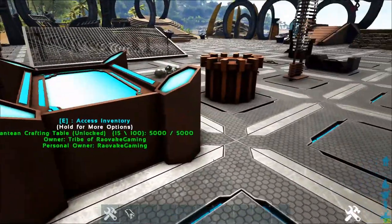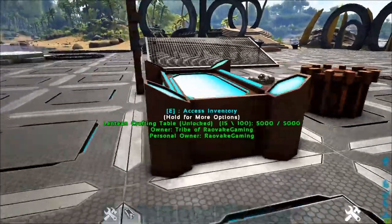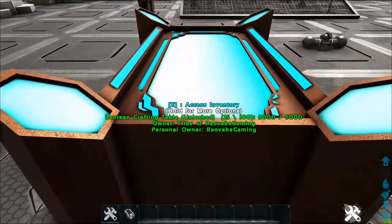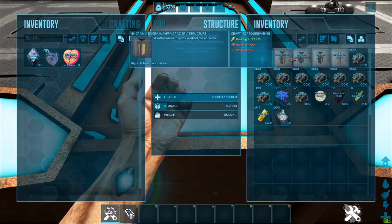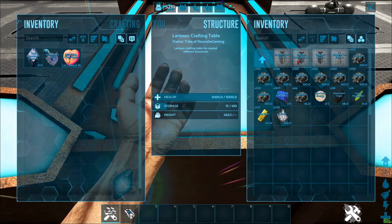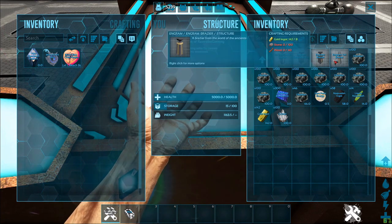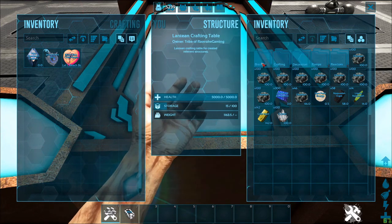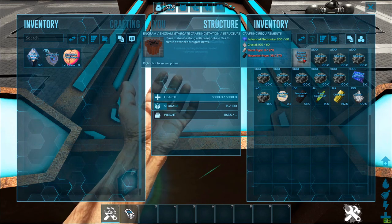First, we have the first few crafting stations. We have some lights and some generators. First thing is the Lantean crafting table. We have the brazers — the Jaffa brazer, the Guaul brazer, the Normal brazer, and the Ori brazer. We have the Lantean fabricator and the Stargate crafting station.